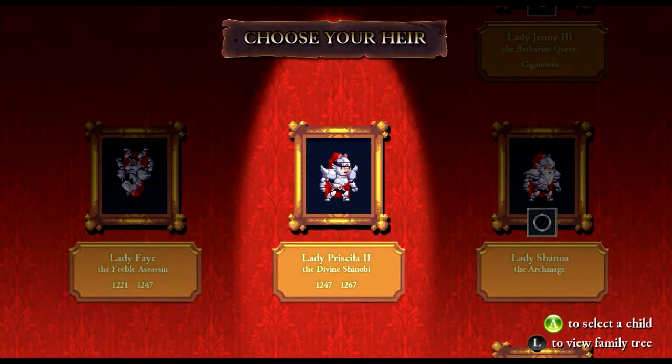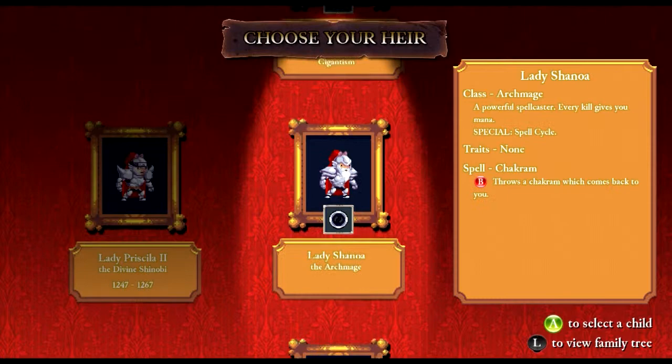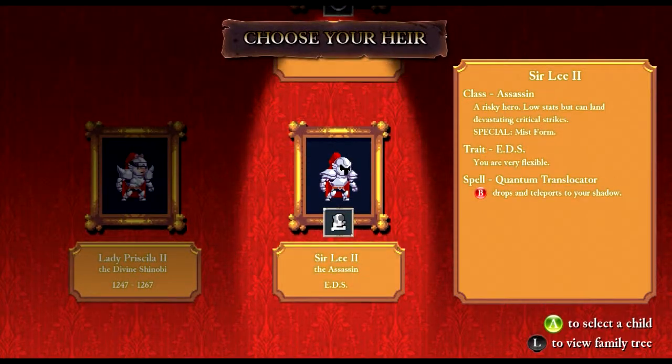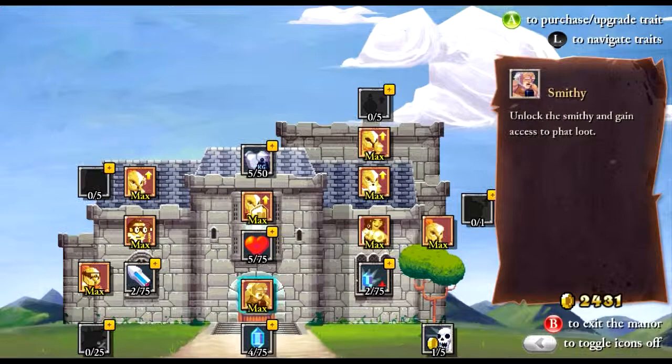I really wish that we could get another Shinobi because that Shinobi was amazing. The Quantum Teleporter teleports to your shadow — I've seen that one but I don't really need to run with it just yet. We might go with Lady Shona. Sounds like a good one to go with. And we're going to upgrade.